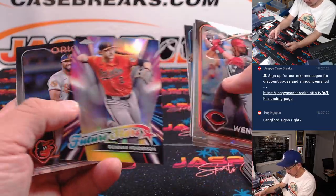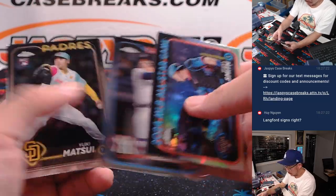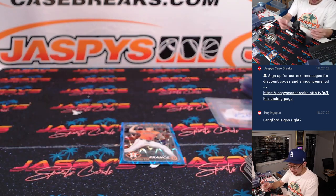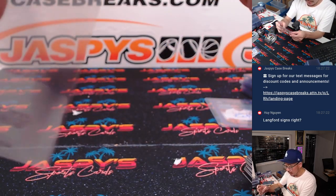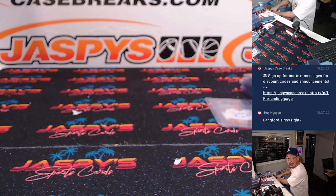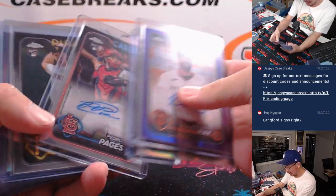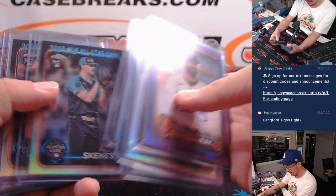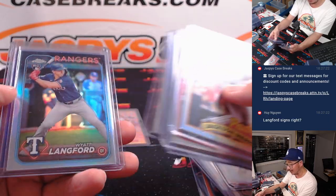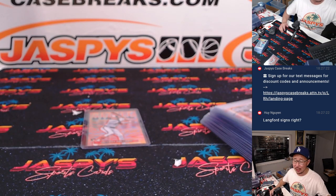We've got JP France to 150 for the Astros, and that is that. There's another Wyatt Langford in that late 80s design. JP France will go to the Astros — that'll be for Zach. There's your break — another six-box hobby break of the brand-new Topps Chrome Update Baseball. Thanks everyone for getting in. One auto a box, chasing after the usual top rookies, some update exclusive refractors, parallels, and all that sort of stuff. I'm Joe for JaspiesCaseBreaks.com — thanks for watching, I'll see you next time. Bye-bye.